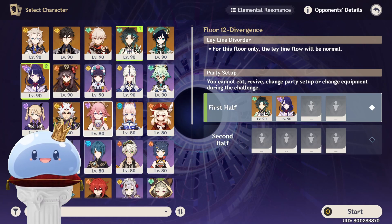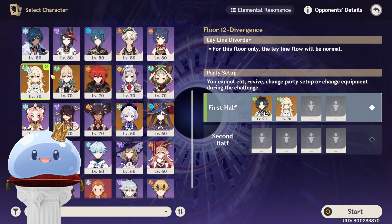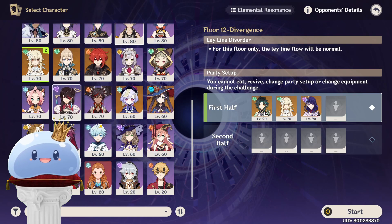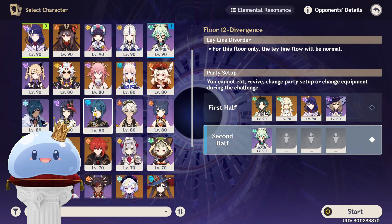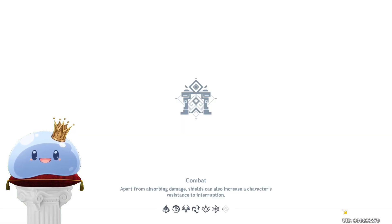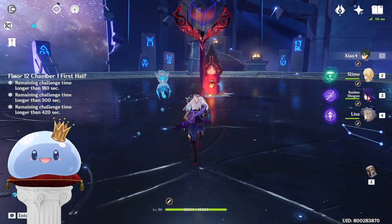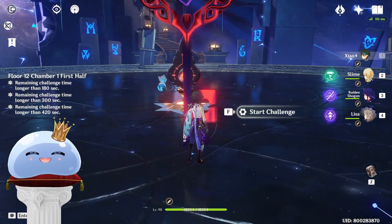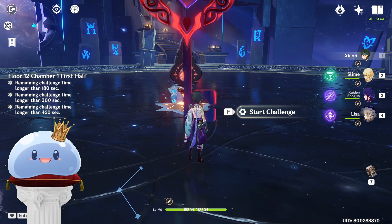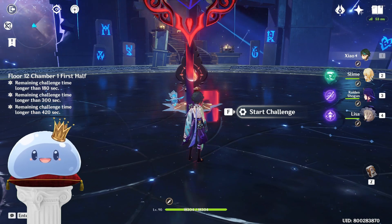While Anemo MC did a serviceable job at grouping the enemies, the problem reared its ugly head faster than expected. The first team I used just did not have the elemental application to get rid of the pyro aura. Chi Chi's cryo is just not enough, and one tick of cryo application isn't enough anyway to get rid of the pyro gauge. Xiao's Anemo swirl took too long to completely eliminate pyro as well.